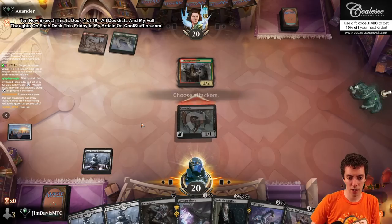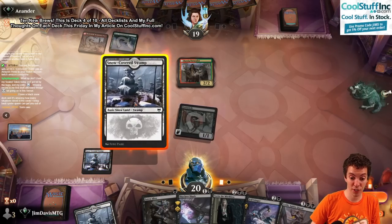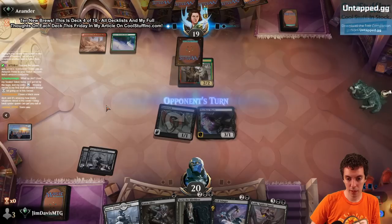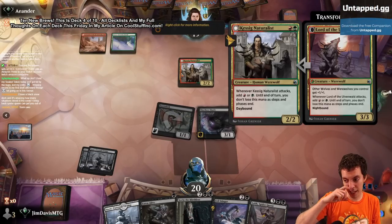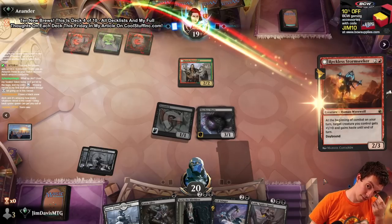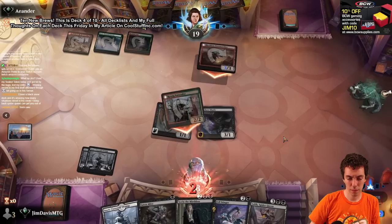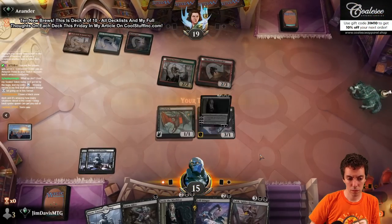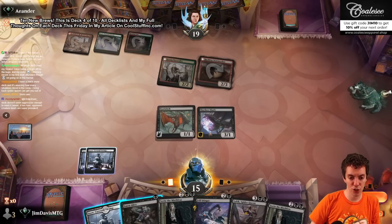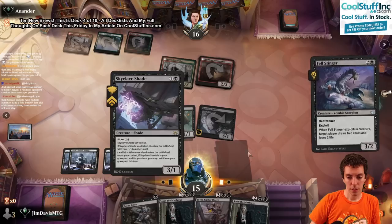Don't want to sacrifice my only creature in play. Cast something dumb - bring it. Stormseeker. Take 5, add a green. We draw another Sorin. This is going to be a Shade attack, or just the Shade plus Fell Stinger - keep our blockers back. Sting ya. Sack this. Sorin's going to have multiple homes. Sorin's like just a fine planeswalker if you just need a planeswalker in your deck, if your deck's kind of grindy.